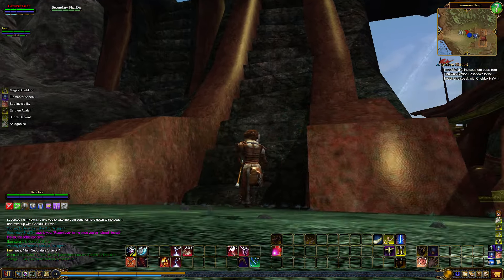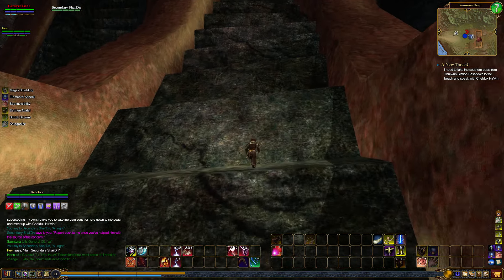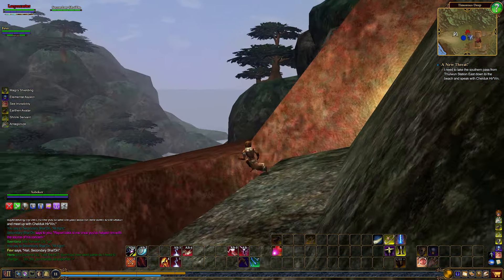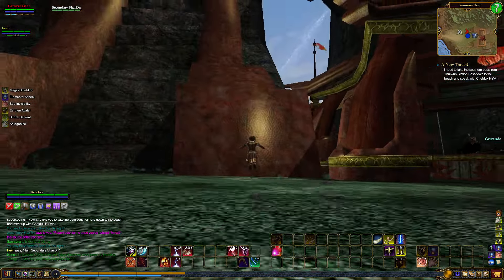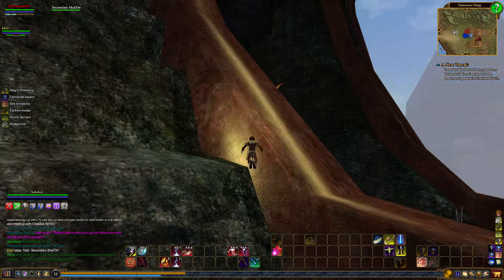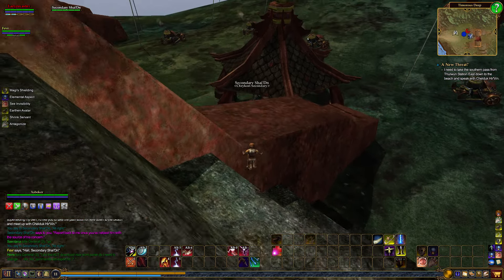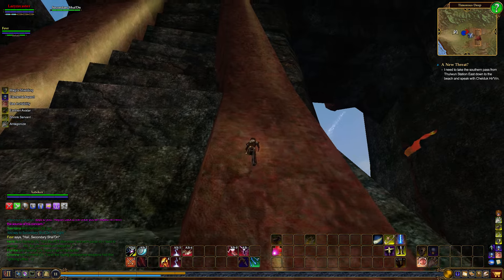Since we did take the time to go up and look at something last episode just because we were able to, there is somewhere you can go up here as well. You can go up these steps. The steps aren't exactly always the easiest to climb, but you can climb these things up pretty far. If you do get stuck on one, my suggestion would be to go up these edges, these red parts, if you can get up the first area. Then we can go up the step and jump over.